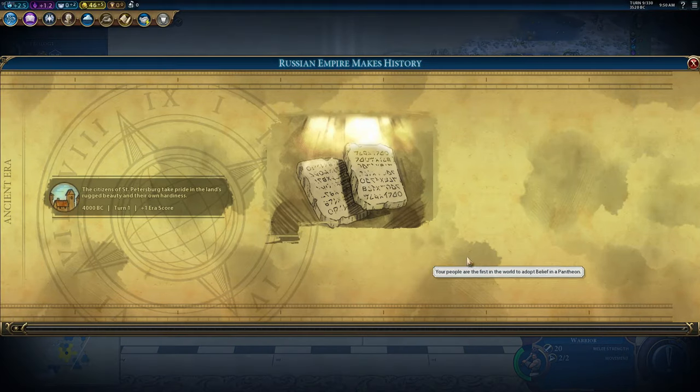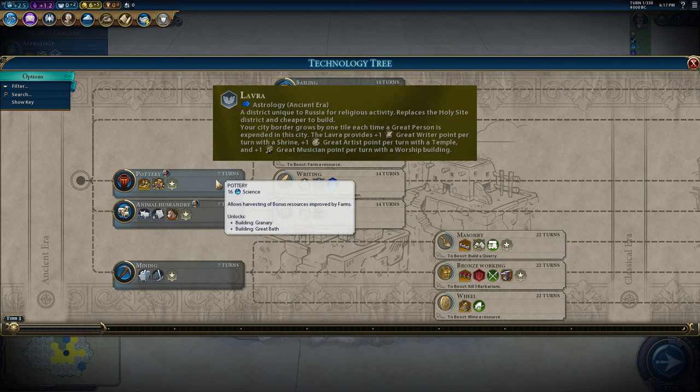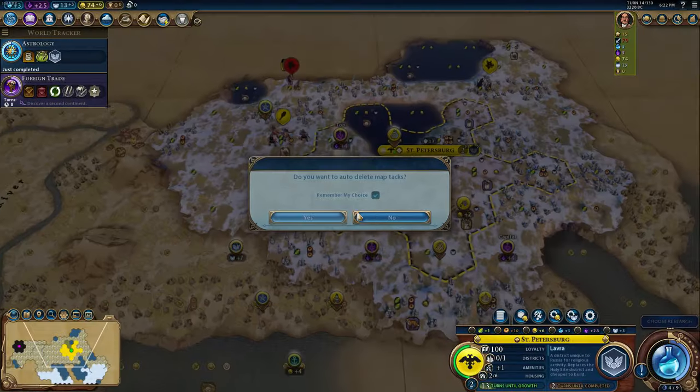Just trust me on this one, you'll see why soon. Your first tech should be Astrology. Religion is nice for culture, and it's absolutely required for the strategy I'm going to show you. Russia also gets a unique holy site that is absolutely overpowered, so slap down that Lavra as soon as possible.